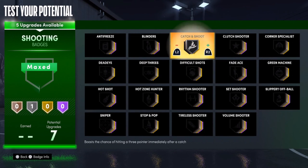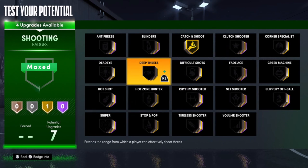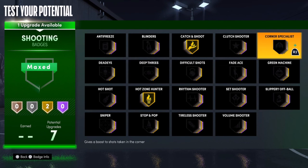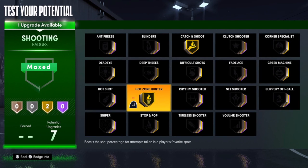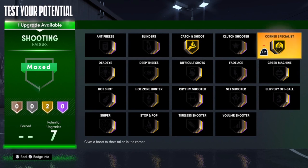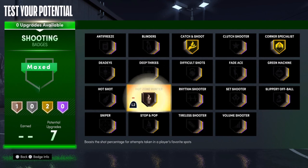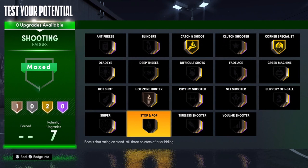For shooting, Catch and Shoot on Gold. Hot Zone Hunter on Gold as well. Since I'm not going to be shooting consistently, I'll put Corner Specialist on Gold and then Hot Zone Hunter could drop to Bronze. So: Catch and Shoot Gold, Corner Specialist Gold, Hot Zone Hunter Bronze.